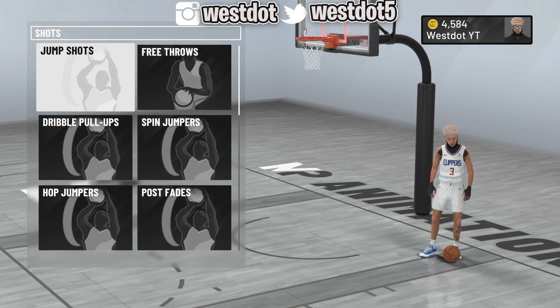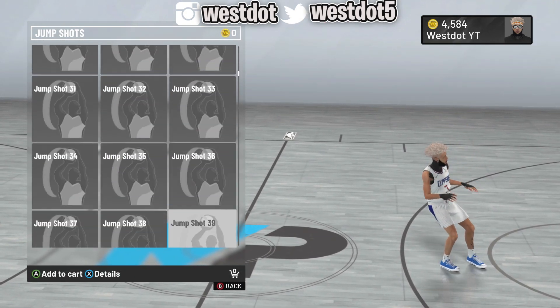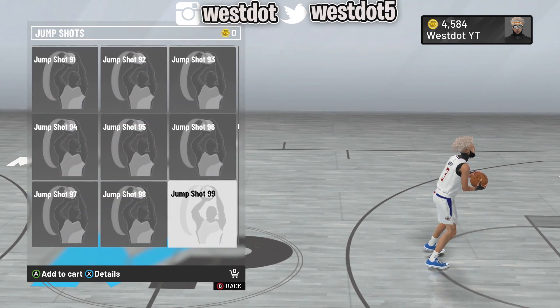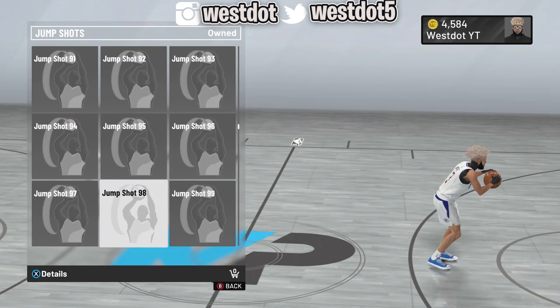After this patch, a lot of y'all got stuck with jump shot 70, and every time you change it to your custom it changes back. So this is how to prevent that. For example, if you have a custom with 98, Rudy Gay, and LaMarcus in it, you gotta go to the animation store and buy all three of those.